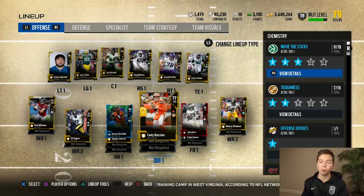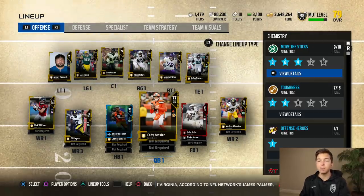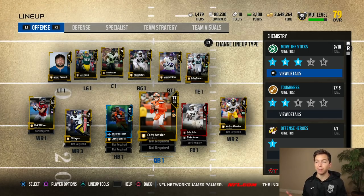Unfortunately on offense, we still have Cody Kessler at quarterback. This man literally throws games. If you guys missed it, he had like a negative 30 yard pass — don't ask me how that happened, but he made it happen. He's our quarterback though, we got to stick behind him. Hopefully he can have a good game today.